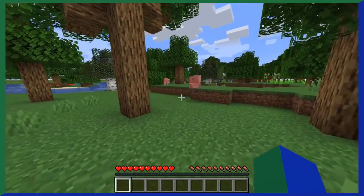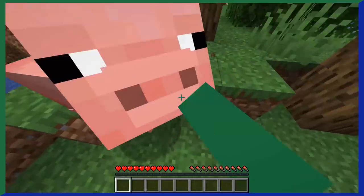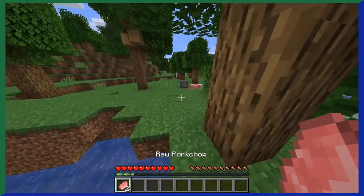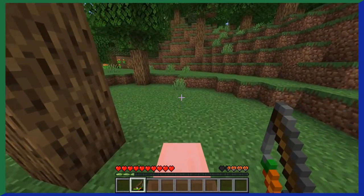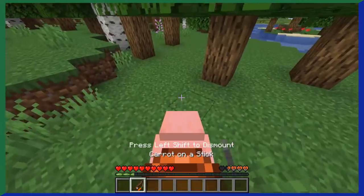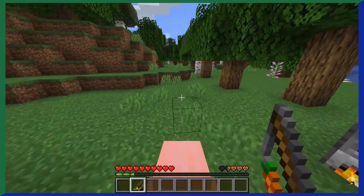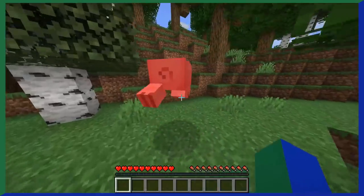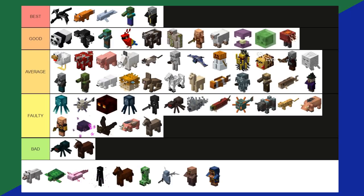Pigs are probably among the mobs you think of first when someone says mob — they're a classic. Pigs drop raw pork chops that can be cooked. But if you're a vegan, you can ride the pig instead — craft a carrot on a stick, find a saddle, slap it on the pig, and get up to speeds almost as fast as... sprinting. If all else fails, you can always just look at it. Pigs are an average tier.